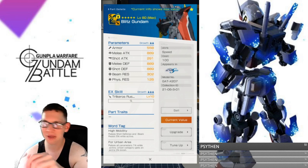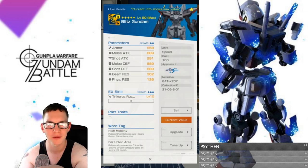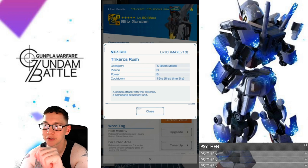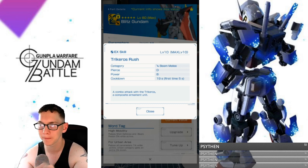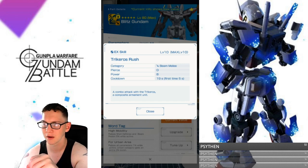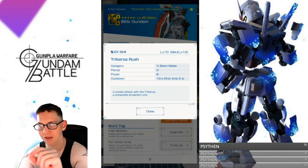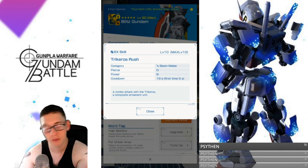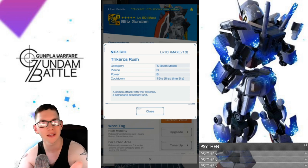Looking at the arms, the melee attack is definitely not going to be too great, but it does have some really good defenses, which is what I prefer on this mobile suit — it really does feel more supportive. For the EX skill, it's going to be Trikeros Rush: a beam melee attack with piercing D, power B, 19-second cooldown, and first time is 5 seconds. It's a combo attack with the Trikeros composite armament unit — that should be the shield — with a beam saber inside. No added effects, which is a bit of a shame, but it's still a decent EX skill.